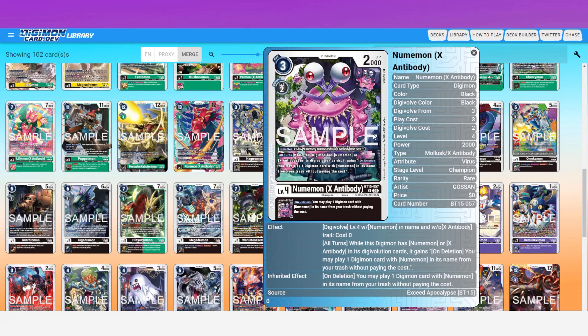All turns, while this Digimon has Numemon or X Antibody in its digivolution cards, it gains: on deletion, you may play one Digimon card with Numemon in its name from your trash without paying the cost. Think about the synergy with Platinum Numemon — you can use the when-digivolving and on-play effect, then play another body. You can play the Monzaemon cards which play out more bodies. The deck becomes a massive floater engine — you can do whatever you want to their bodies and they just keep coming back.